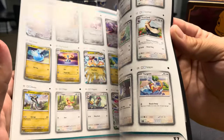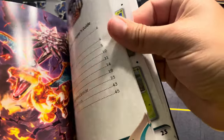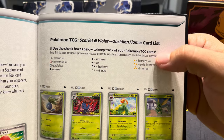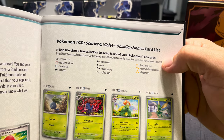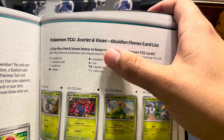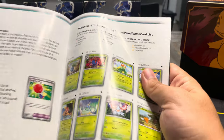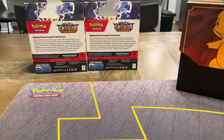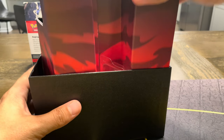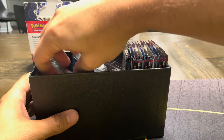Very excited to see what we can get today. Let me look because I always misread the rarity: one gold is illustration rare, special illustration is two gold, of course hyper rare, double black is double rare, and two silver is the ultra rare — that's where you're seeing the old school Full Arts and things like that. This is my first time opening one of these ETBs for Obsidian Flames; I didn't get a standard ETB.